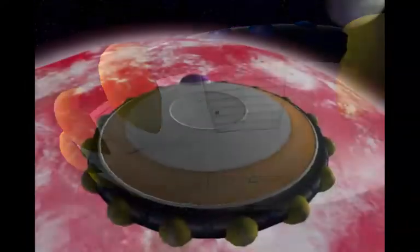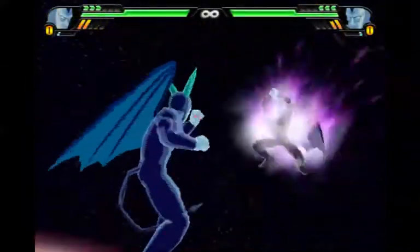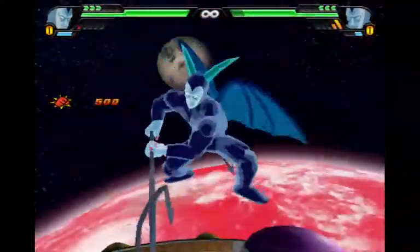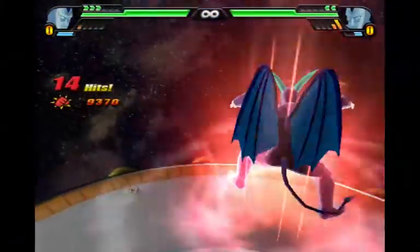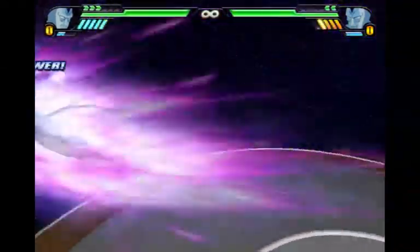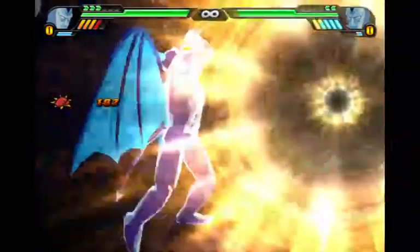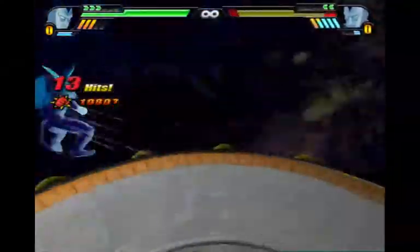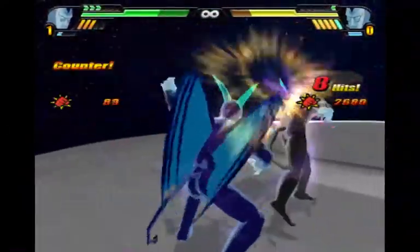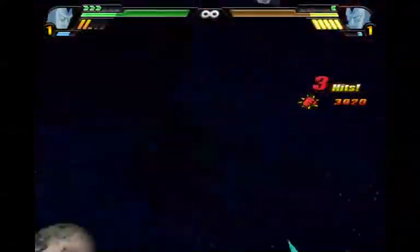Alright, Vegeta versus Krillin, fight! Vegeta blocks his first attack, gets a grab off, and follows it up with a rush B2. Rush B2 is the only B2 going up to max power — will he do a max power rush B2? Both of them are at max power. Vegeta does his max power rush B2 for 11,000 damage, but doesn't his ultimate do more?